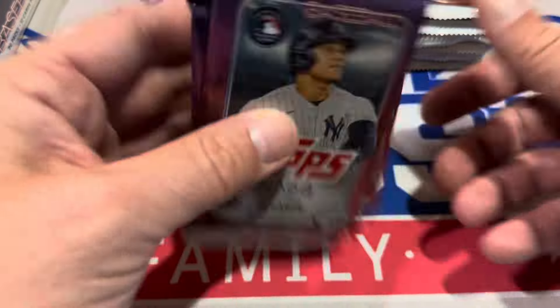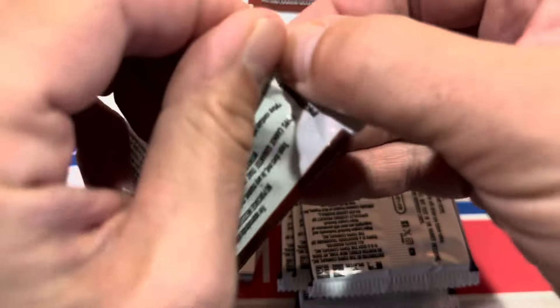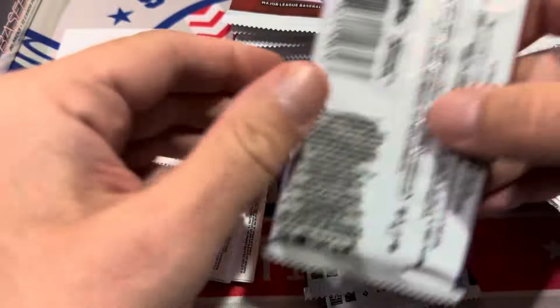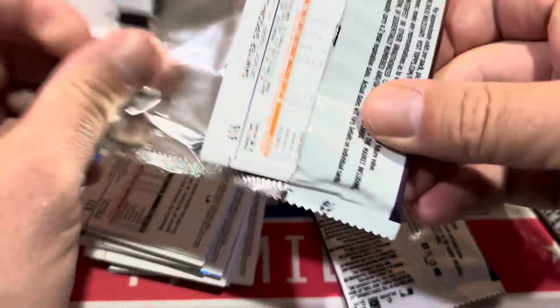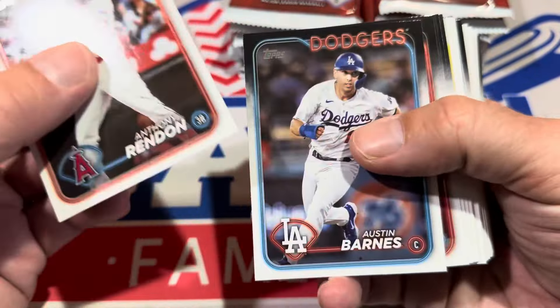There's one auto or relic per box, and I'm always interested in that output. For example, if we buy a case of 12 hobby boxes, how many relics are we going to end up with? Is it going to be like 10, which is an awful output? I think the best I can remember was 2023 Topps Series 1 last year was about 50-50. We'll get a better idea when we break through a bunch of these cases and get a running count.